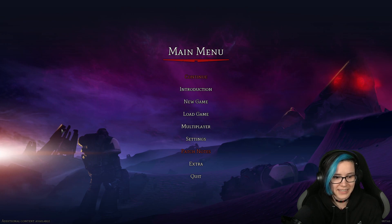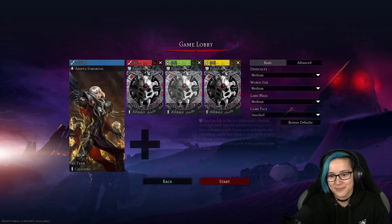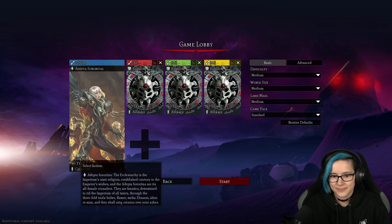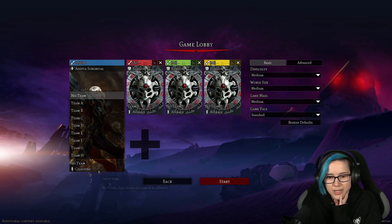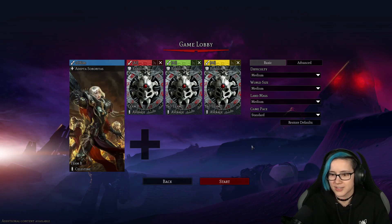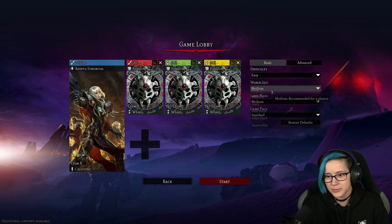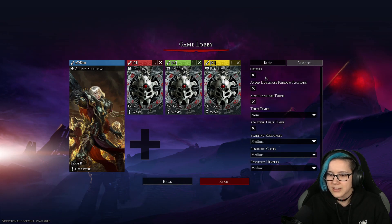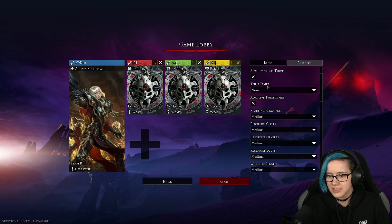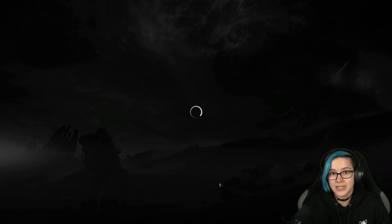Good morning! We'll start a new game with the Adepta Sororitas and see how it goes. I'll be on a team — I don't want to be on my own for the first time playing this. I'm going with Easy difficulty. There's easy, medium, hard, very hard, ultra hard, and impossible. Gameplay standard is fine. Quests, avoid duplicate random factions, simultaneous turns — all good. It's just going to be me.